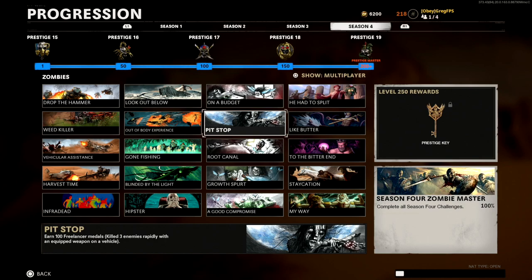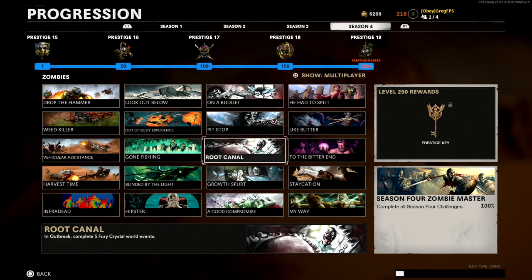Next up is 'Pit Stop': earn 100 Freelancer medals by killing three enemies rapidly with an equipped weapon on a vehicle. You can drive a motorcycle, ATV, jeep, or snowmobile into an area with zombies to get one Freelancer medal per three kills. In co-op, your friend can drive while you rack up kills. You can also spawn more zombies from an order objective. There are always hordes of zombies around, so it's really easy.